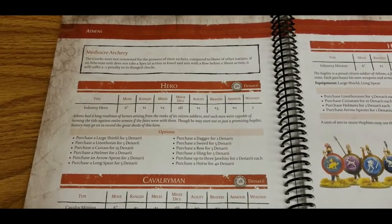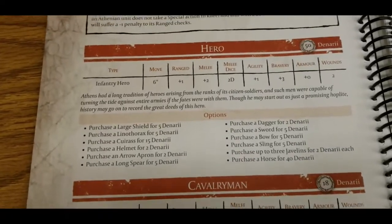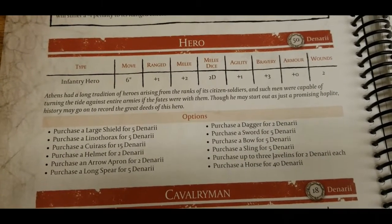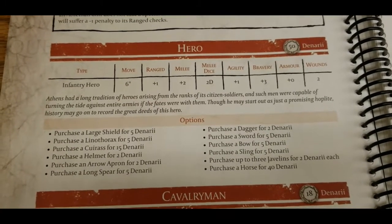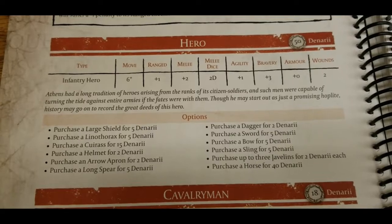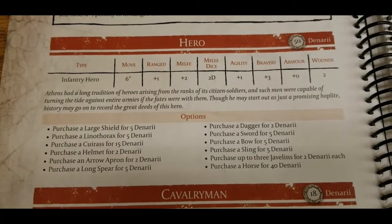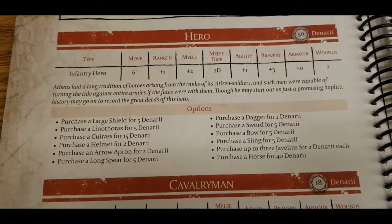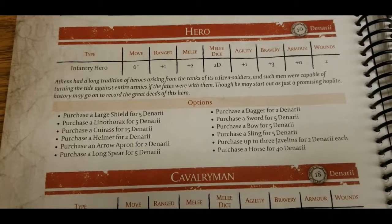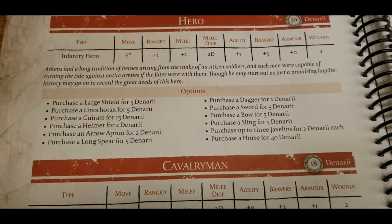Athens is a little more diverse than other Greek factions, as we'll see. Starting with the generic hero: Athens is spoiled on hero upgrade options. The stat line is pretty generic across the top — move six, plus one to range. In SPQR you basically need to roll a six to do anything, so the pluses are bonuses to your roll. Range plus one means hitting on fives, melee plus two, two melee dice, solid agility and bravery, no armor by default, and two wounds — all for 50 denarii. Points in this game run off denarii, which is a cool thematic touch.